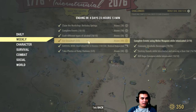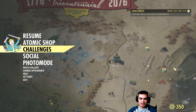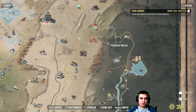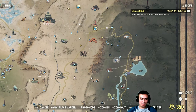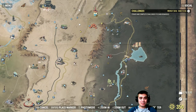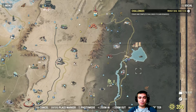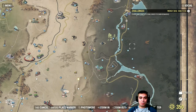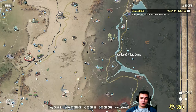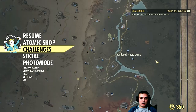For Getting Smashed: kill huge creatures while intoxicated. This one is very easy. There are big creatures in Highland Marsh — there's a mirelurk queen there, and another mirelurk queen at another location. They sometimes spawn three-star legendaries so it's worth a visit. But if you want to do it quickly, server hop five times at the Abandoned Waste Dump, where you'll find two deathclaws. Drink your beer, take them down, server hop, repeat five times and it's done.